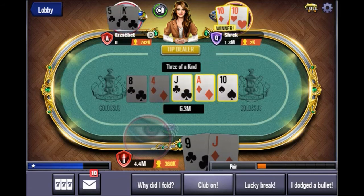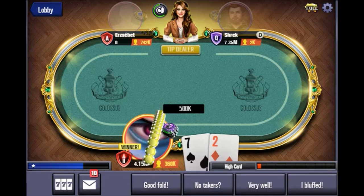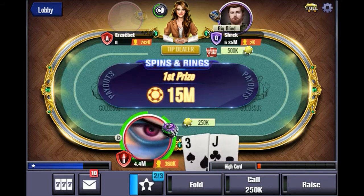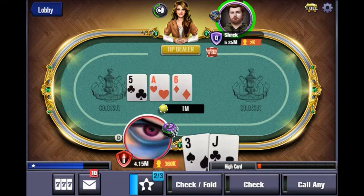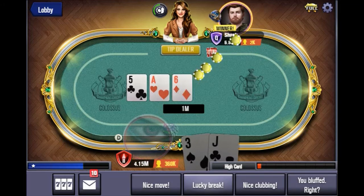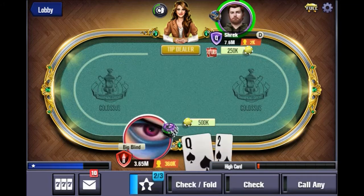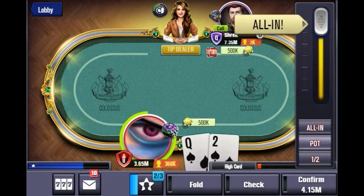Look at that — they knocked out one of the players! That's great, this is actually a good position to be in. Now that we're going head-to-head with the other player, we're going to knock them out. Notice they're kind of timid because they're just folding. There's a chance we could lose because they've got more chips, but our strategy going forward is we're going all-in or folding for the most part — that's to steal these blinds.